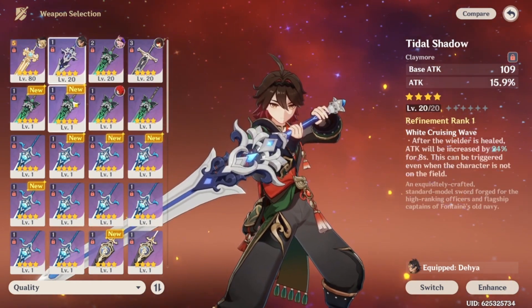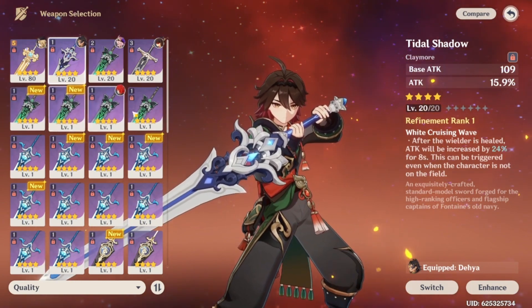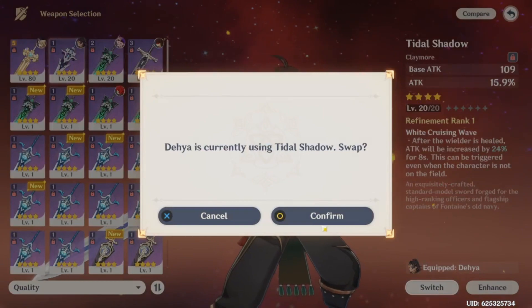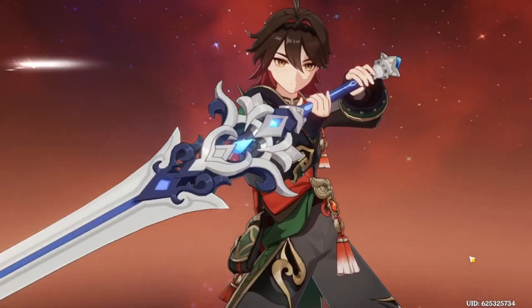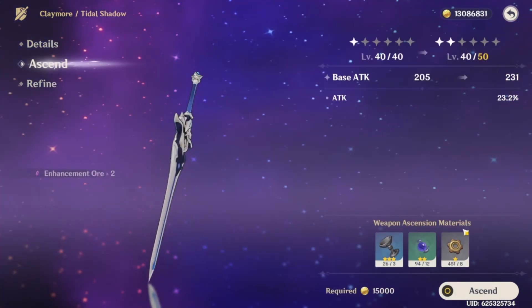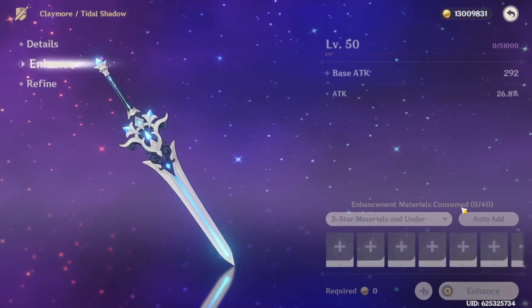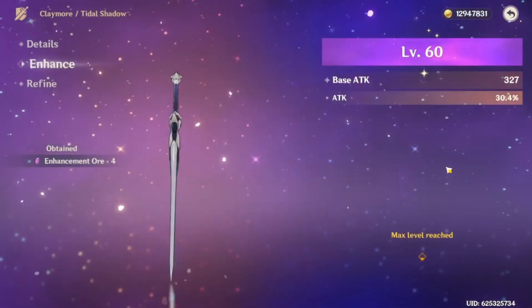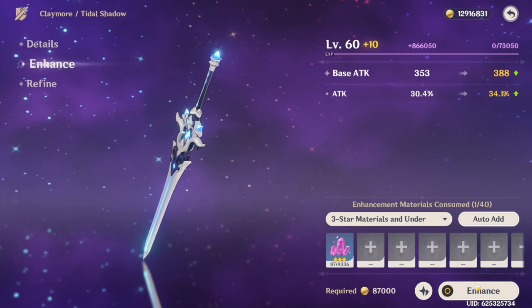We'll probably build the Rain Slasher at some point because of the elemental mastery stat, but for now we'll use this. We can get it to R5 — that's two, then one, two, three, five — an R5 Rain Slasher at some point. For now we'll give him this sword and ascend it as much as we can, probably to level 80. I don't think we need anything crazy for the weapon.